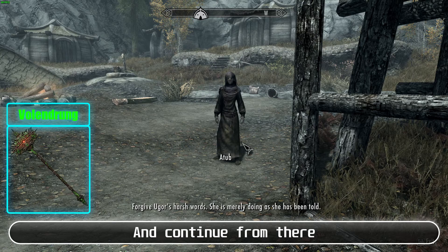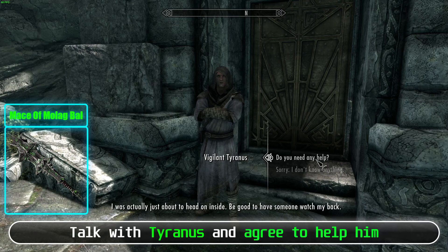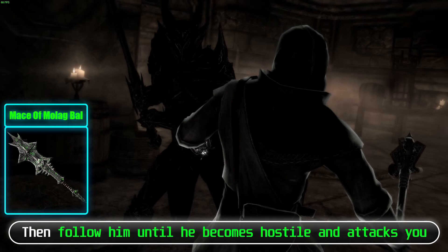Mace of Molag Bal: To start this, go to Markarth. You will find two persons talking in front of the abandoned house. Talk with Tyranus and agree to help him. Follow him until he becomes hostile and attacks you. After you defeat him, go to the basement and continue from there.